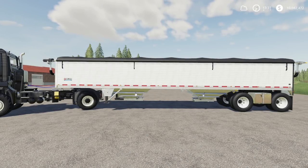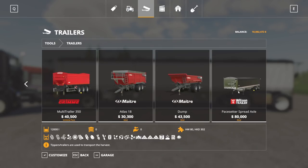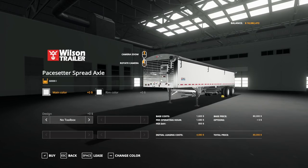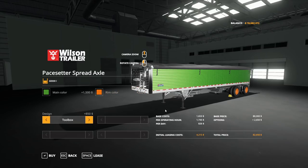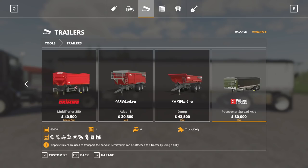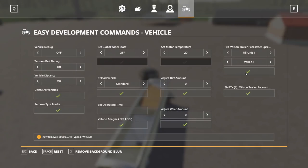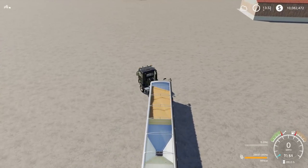Next up, we have the Wilson Pace Setter Spread Axle, by Whiskey Sierra Modding. This is 9.05 megabytes to download, for all platforms — 10 slots on console. Found in the store under Trailers. The Pace Setter Spread Axle is $80,000 to buy, holds 60,000 liters of various crop types, and hooks up to a semi truck or a dolly. You can adjust the main color and rim color to anything you like. There is a toolbox option for the center. Press F11 to open the cover and fill it up; Left Control I to unload. That is the Wilson Pace Setter Spread Axle.